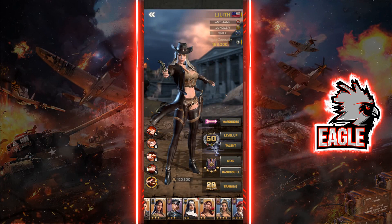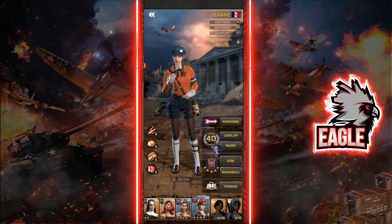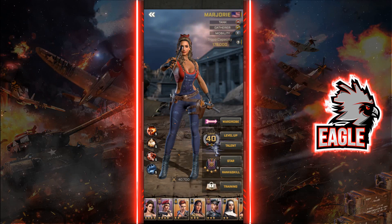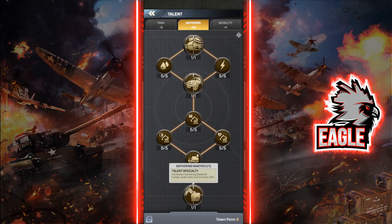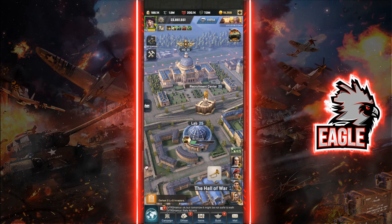Paired with that is tip number seven: invest in your gathering officers early in the game. Gathering officers are super crucial for a free-to-play player — the earlier you invest in them, the more resources you gather long-term, meaning more buildings you can upgrade and faster overall progress. I'd highly recommend investing in a rare-tier officer, then upgrading Evelyn and Angel to level 40 to reach Gathering Master, which gives a huge 25% gathering boost. Our comprehensive gathering guide covers which officer to prioritize first.